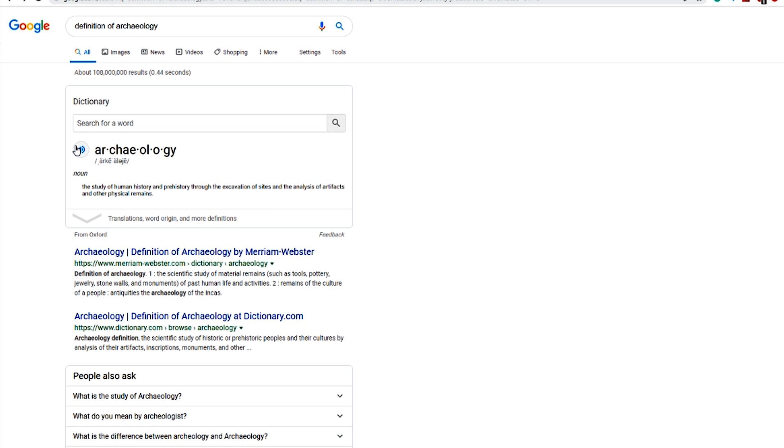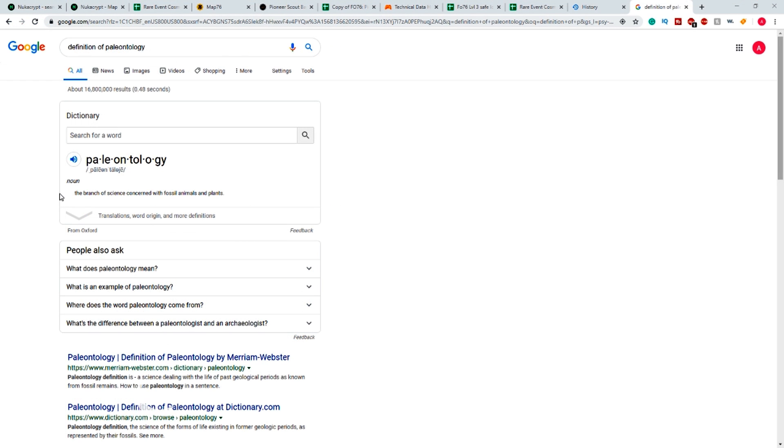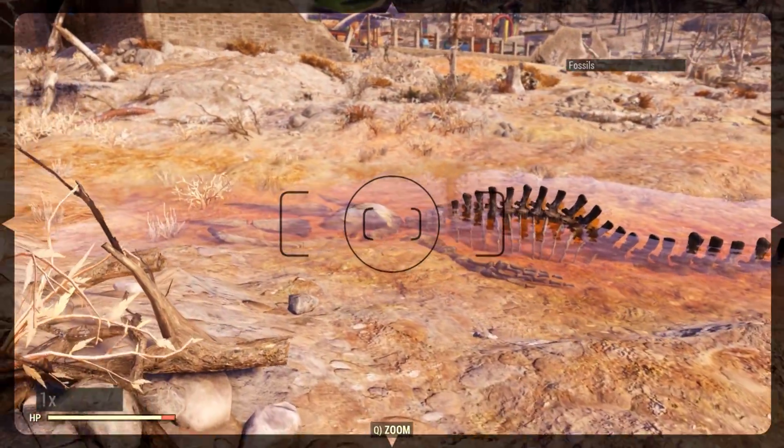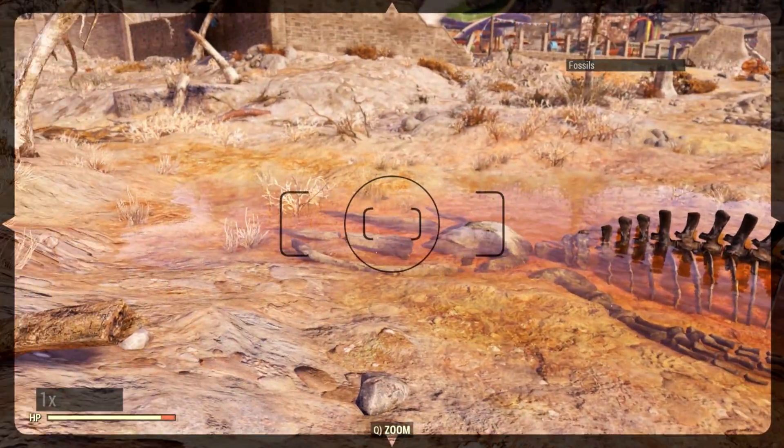It's as I thought. Archeology is the study of human history through excavation of sites for artifacts and physical remains, versus paleontology, which is the science concerning animal and plant fossils. The fossils shown in this video are not human - the game files are even marked as whale bones. So get your facts straight.